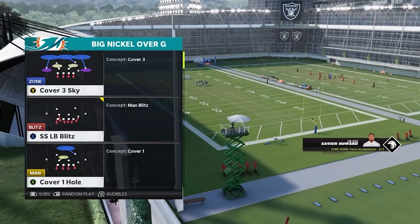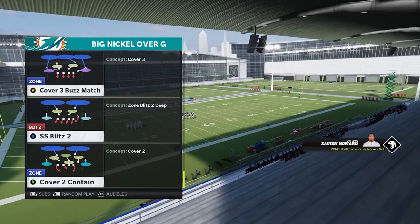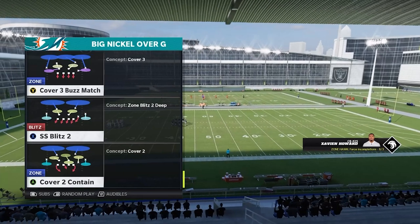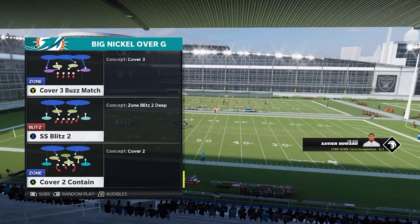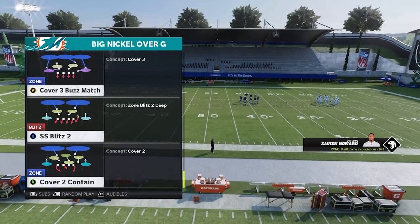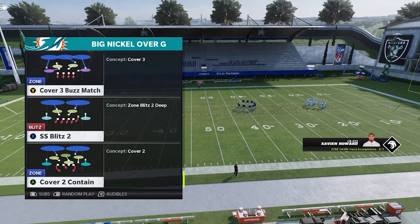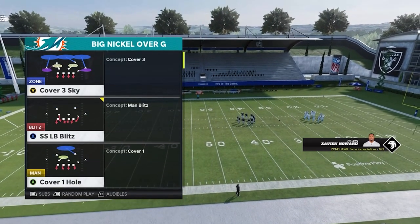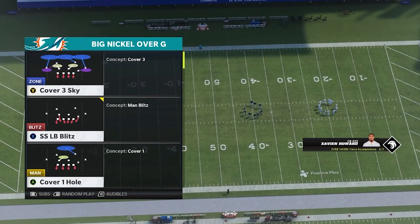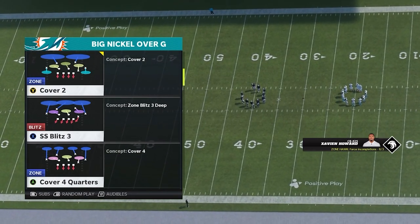The reason I like this setup is we actually have three plays in Big Nickel over G that we can use to have this blitz come in, and it gives us a different coverage shell behind it depending on what the offense is giving us. The one I use the most is Strong Safety Blitz 2 — we have a Cover 2 shell behind it. We also have Strong Safety Linebacker Blitz, which is a man or Cover 0 look. And then we have Strong Safety Blitz 3, which gives us a Cover 3 look behind it.